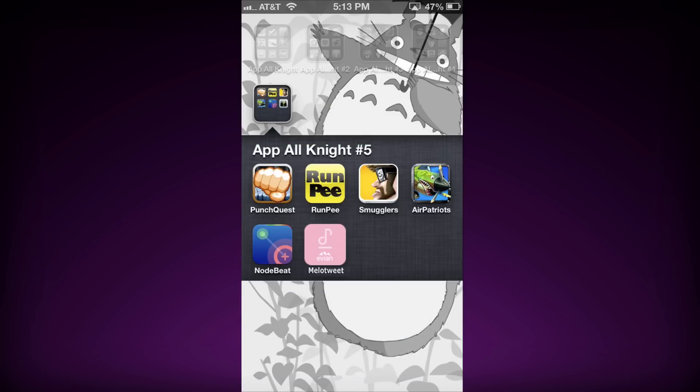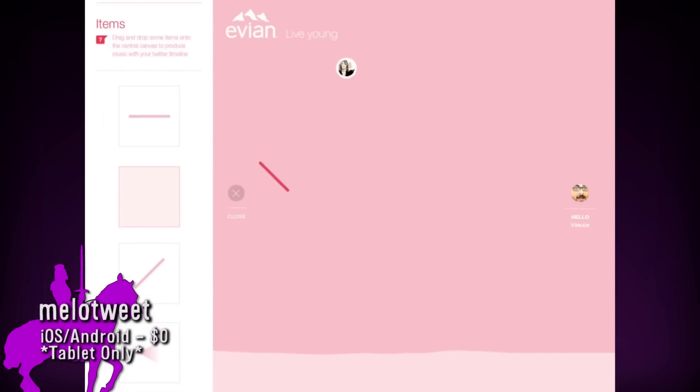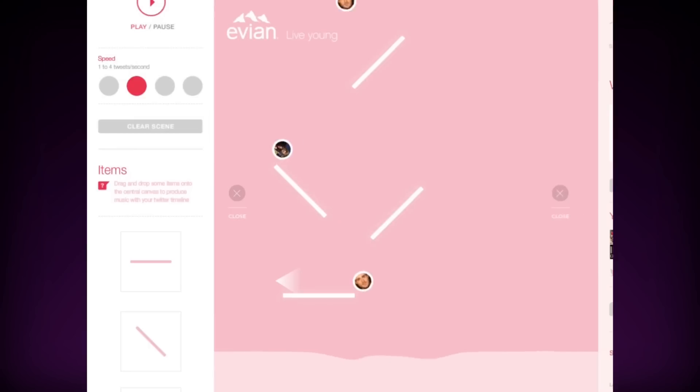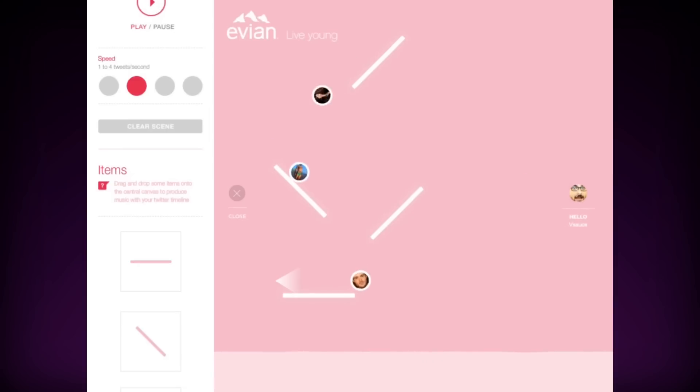Or you can make music using your Twitter feed. Mellow Tweet takes your feed and allows you to interact with it like never before. You create different barriers for different sounds and can increase or decrease the speed of the tweets depending on how you want the music to be. Mellow Tweet acts as a normal Twitter client as well and makes posts, but come on, that's old news — making music out of tweets is the new shindig.